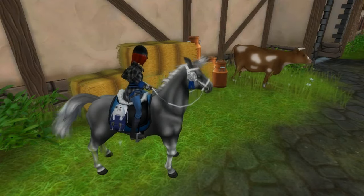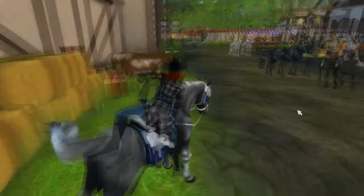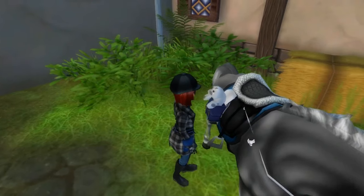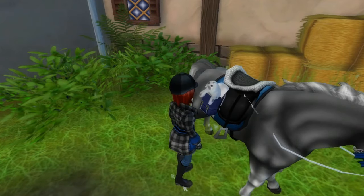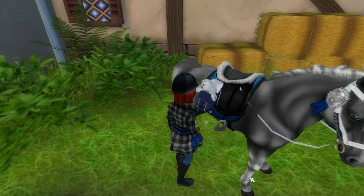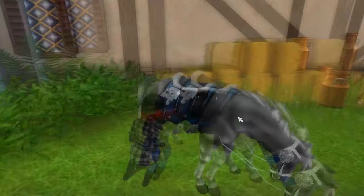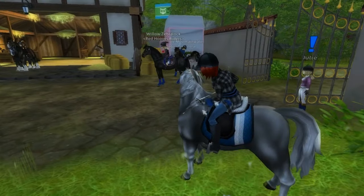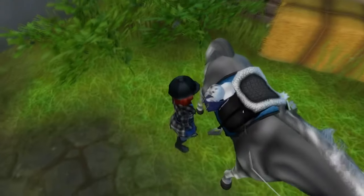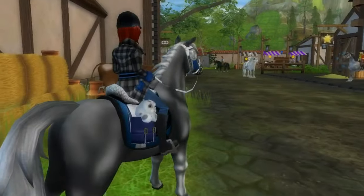Let's see if there's a new animation for dismounting — and there is, oh my gosh. There's also a new one for getting on the horse. So they kind of get off and then they jump off — they do the English style of basically getting off the horse, taking both feet out of the stirrup and then jumping down. For mounting, it's a little different: they kind of swing their leg up a little bit more and their arm comes out farther. That's pretty cool.